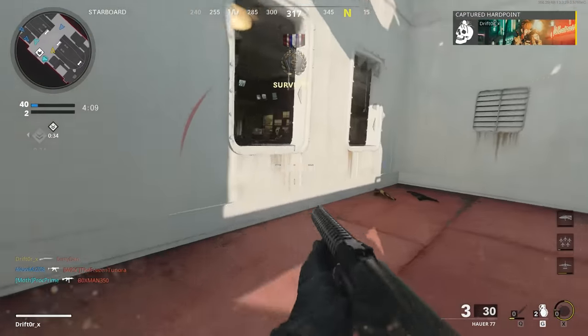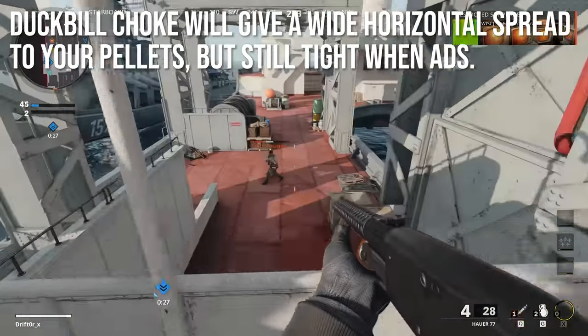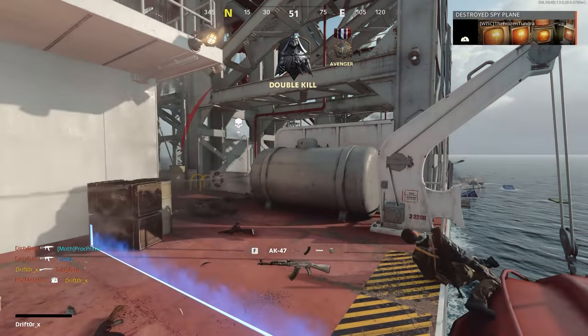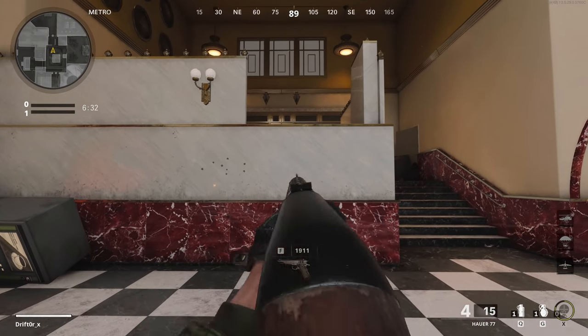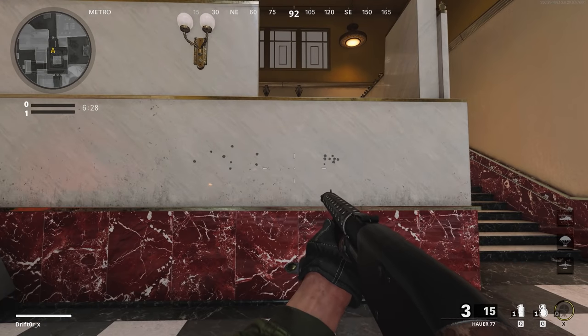The duckbill choke is kind of a weird one because it gives you a very wide horizontal spread — it makes your spread worse, which is something you typically don't want, and it makes sort of an unusual shape. However, when you aim down sights, it's still very tight. Here's the duckbill choke on the Hauer — you can see the different crosshairs, and you can see it's got this wide horizontal spread for sweeping rooms, but when I aim down sights, it's still pretty much the same as the base version of the gun.